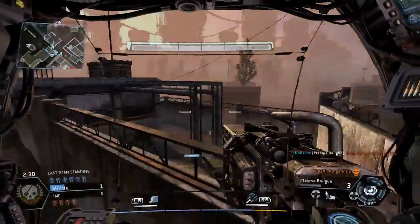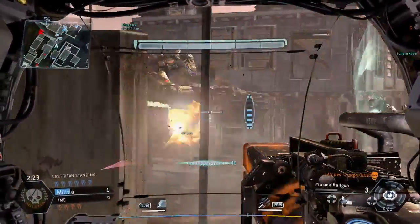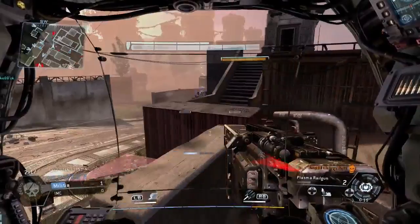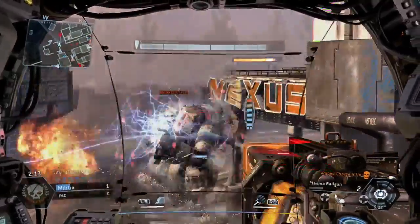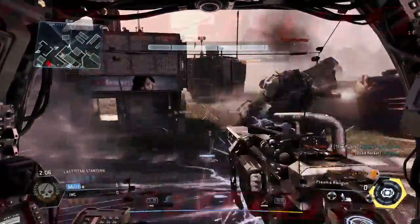This is basically a flawless Last Titan Standing gameplay, so the challenges just go up nice and quick. It doesn't take a lot at all. Different games you'll get different amounts of kills — for example six kills, ten kills, sometimes you can even get seventeen kills. You've got to have a very bad lobby for that to happen, but it can happen.